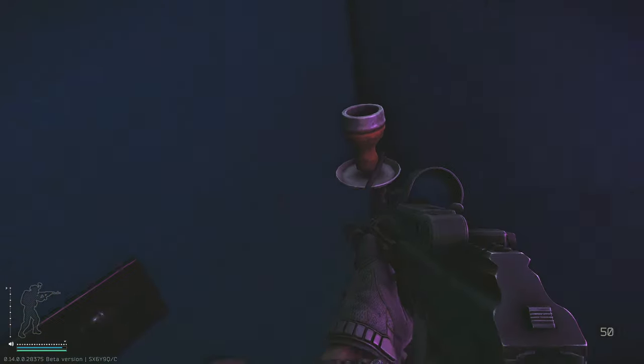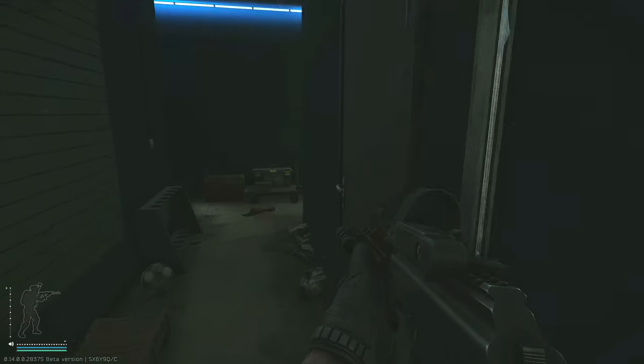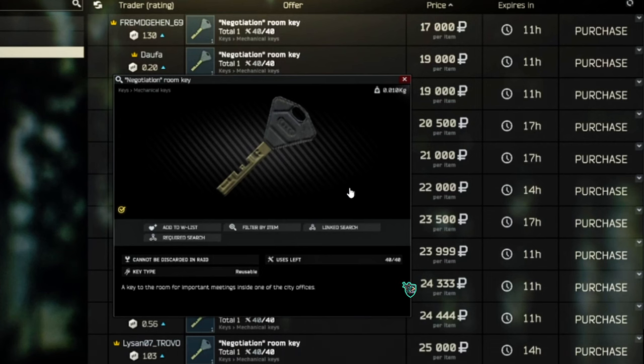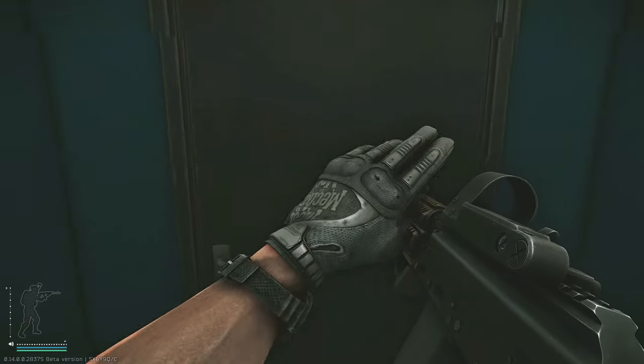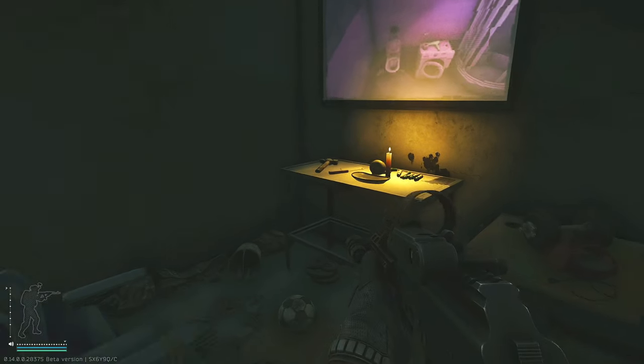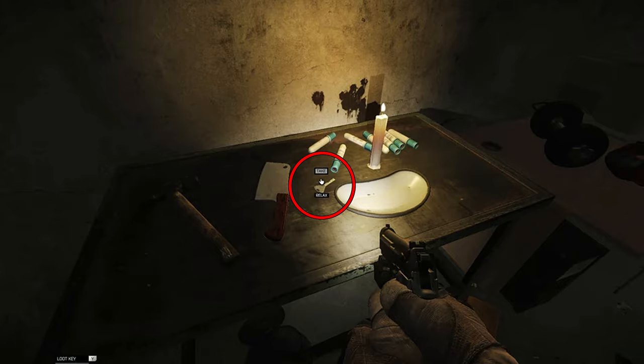Head back out through the conference room, take a right and then another right, and at the end of this hallway there will be a locked door. This locked door requires the negotiation key to unlock, which can be bought on the flea market for usually between 15 and 20k. If you have the key and open the door, the spawn location is on the metal table on the far left side, just in the center of it.